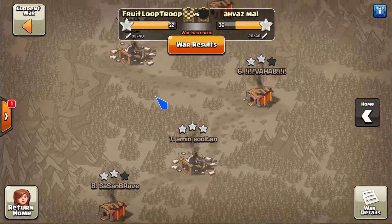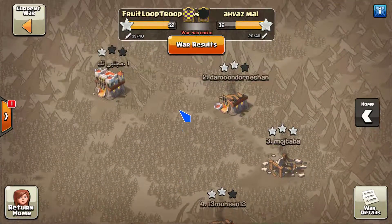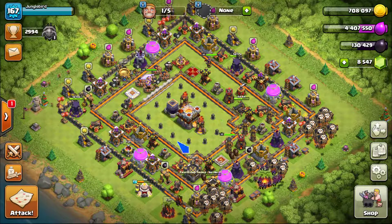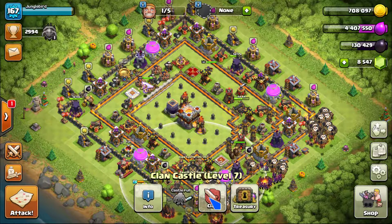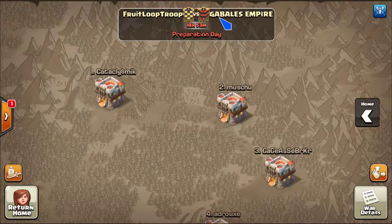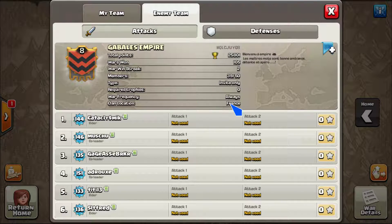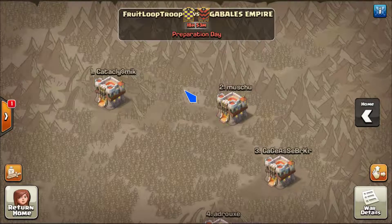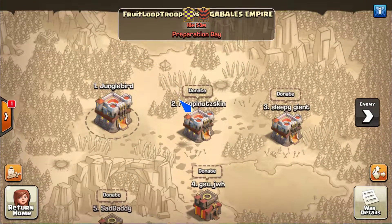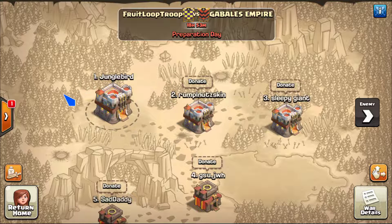Well that's about it - hopefully we can learn a few things from this recap and bring it for our next wars. I think we got a pretty decent opponent coming up next - Gabales Empire, maybe they're like France. Okay let's take it to these French dudes and get another victory. Good job last war guys, let's keep it up, see you next time.